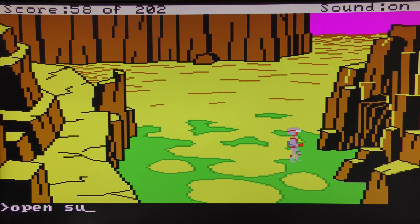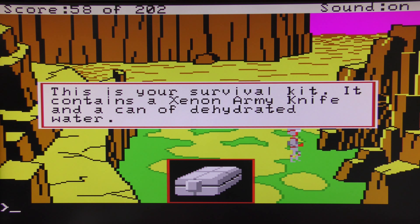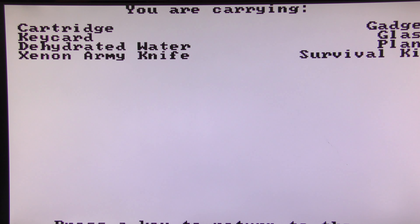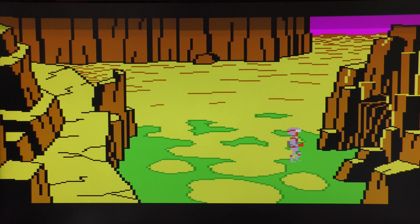Let's open up the survival kit. 'This is your survival kit — it contains a Xenon Army Knife and a can of dehydrated water.' The comedy here is that water is by definition H2O — hydrated means contains water — so if you dehydrate water, you remove water from water, so it can't really exist. That's a kind of cool thing the guys have put in here. In our inventory we've got dehydrated water, the army knife, and the survival kit.